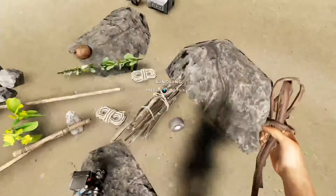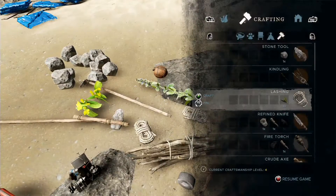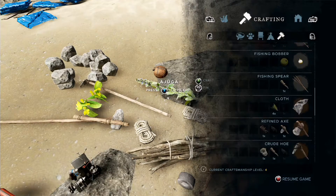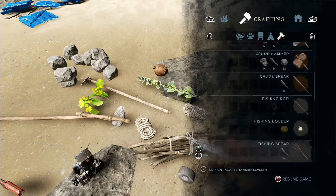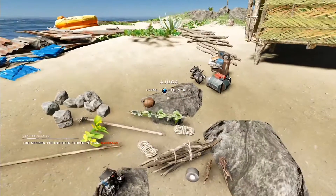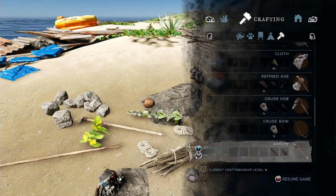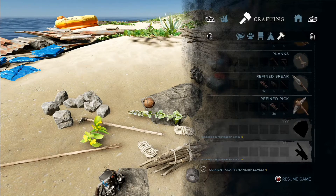I've got some leather left over so I'll put that down. I might as well make that axe — I need a stone tool first, so I'll make one of those and then make another reinforced axe so we have an extra when the current one breaks, because it's very close to breaking. I made the pickaxe last episode and we've got reinforced spears.